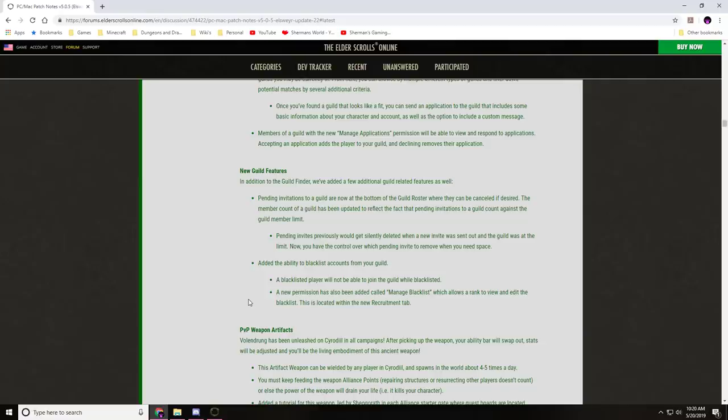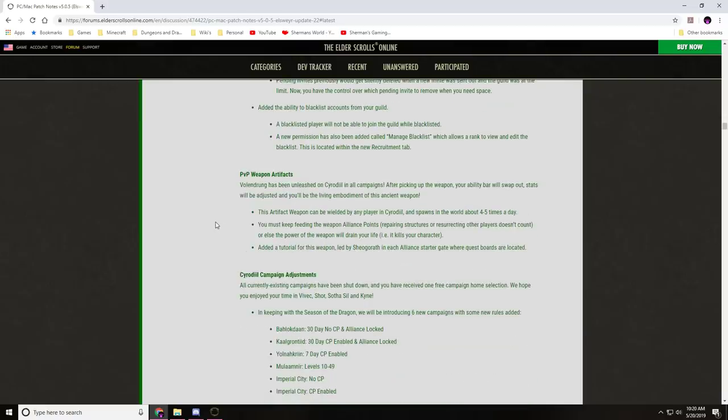PvP artifact weapons: Volendrung has been unleashed on Cyrodiil in all campaigns. After picking up the weapon, your ability bar will swap out, stats will be adjusted, and you'll be the living embodiment of this ancient weapon. It can be wielded by any player in Cyrodiil and spawns in the world about four to five times a day. You must keep feeding the weapon alliance points — repairing structures and resurrecting players doesn't count — or else the power of the weapon will drain your life and kill your character.